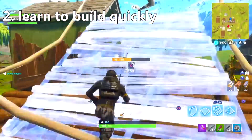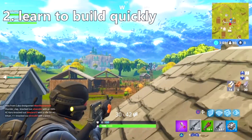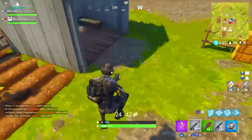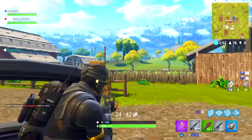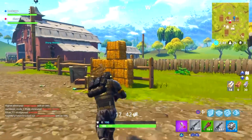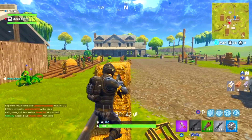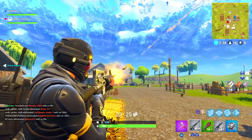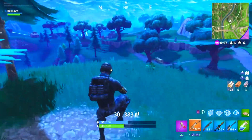The next tip is to build quickly — learn how to build fast. The easiest thing I can teach you is the one by one: you build four walls around yourself and then a staircase that you jump on so you get cover and can look around. That's the most basic structure in Fortnite, and you need something to protect you in a gunfight.